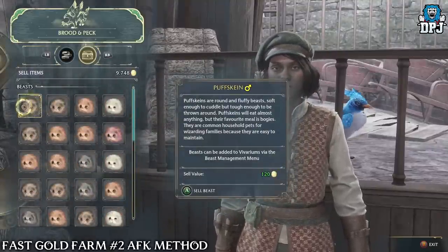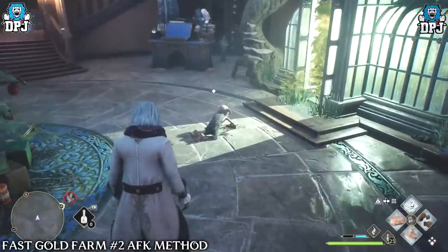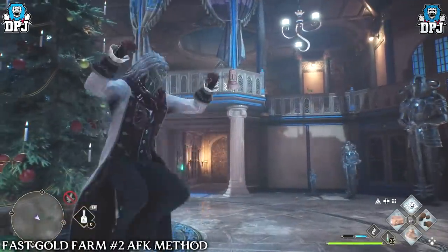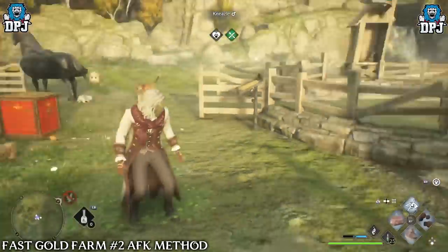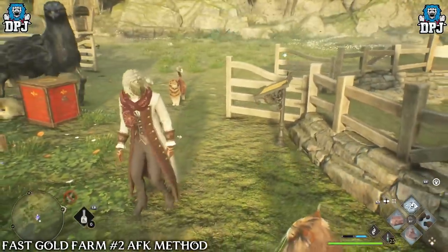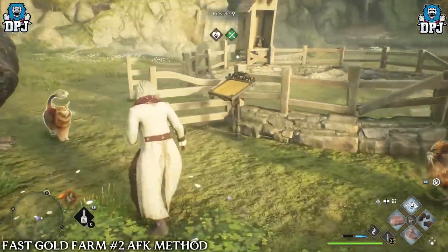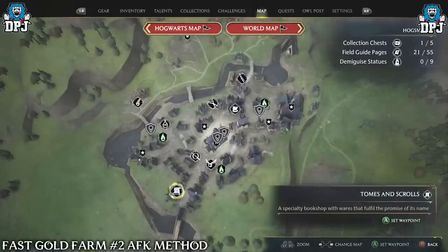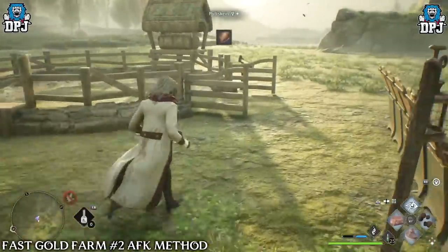Another more passive money method is breeding pets. If you've completed Deek's full quest line including 'Phoenix Rising,' you'll unlock four vivariums in your Room of Requirement. Each vivarium holds four breeding pens, so 16 breeding pens total. With 16 sets of parents you can breed 16 babies every 30 minutes, earning roughly 1920 gold every 30 minutes. It's not as fast as the farm method, but it's decent if you're doing other things. Purchase breeding pens from the Tomes and Scrolls vendor in Hogsmeade. All babies sell for the same price regardless of beast type.